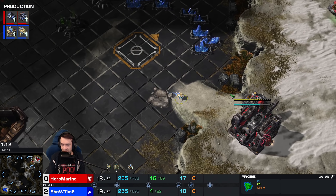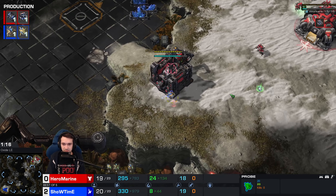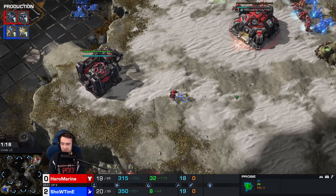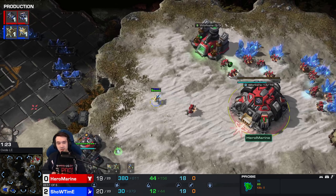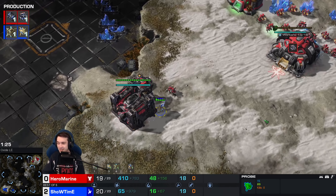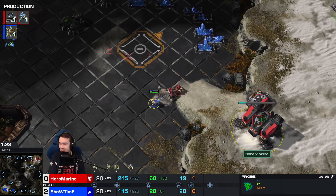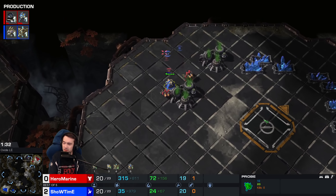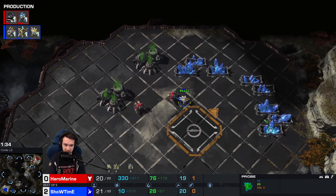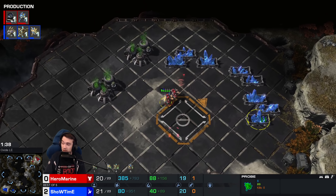But Hero Marine couldn't find the finishing blow, and it did hold the line. I do want to see more combinations — let's go Glaives Charge, or Glaives plus DTs with Blink, and then die to one Liberator, so there are definite weaknesses. We've played three games now with no proxies at all. That first game, Hero Marine opened up with a Command Center in his main — which doesn't sound dramatic, but that was the most dramatic thing we've had so far.